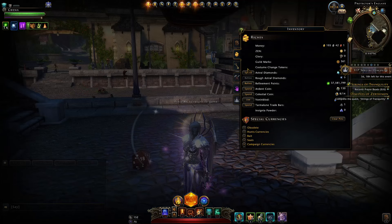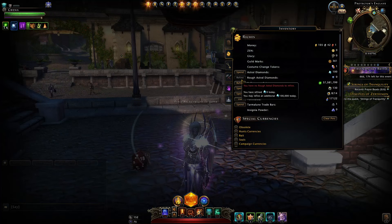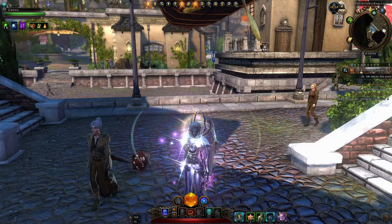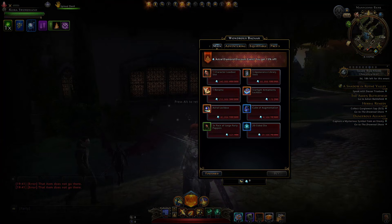Your best option is earning astral diamonds every day. The easiest method is your random queues — they give a big bonus of rough astral diamonds, and every day you can refine that for up to 100,000 astral diamonds.